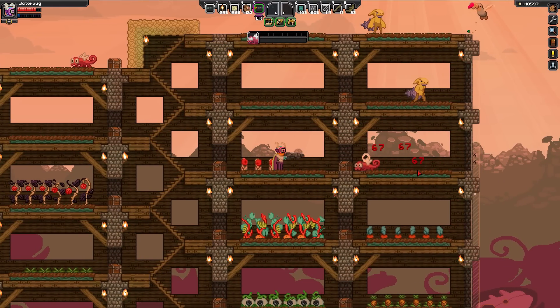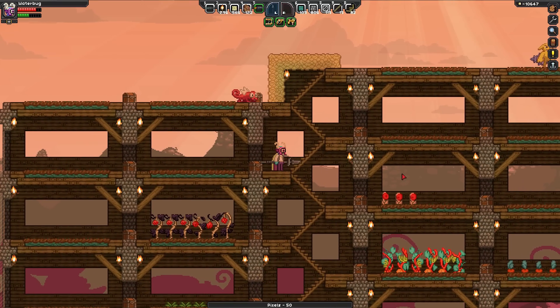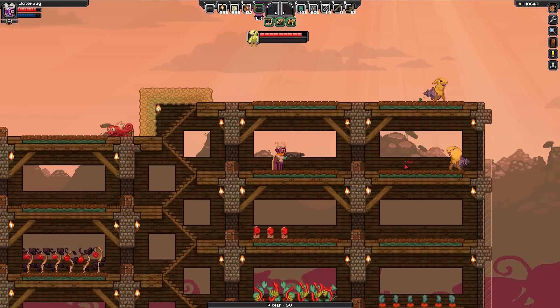Today we're going to do a little bit of mining, complete some quests, and we might look into what the big deal is with the Florin party we were invited to, which is another quest.